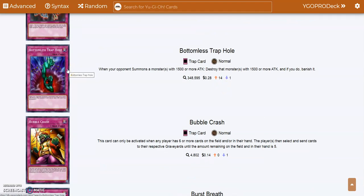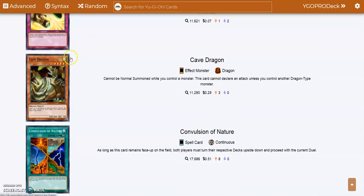Bottomless Trap Hole — it was a good card not that long ago, back when Volcanics were popular and Black Silver Reload first came out. But in today's Yu-Gi-Oh, stopping one monster with 1500 or more attack is not going to cut it. Trap cards are slow, and unless you have something like Infinite Impermanence, you can't activate this card on your opponent's turn. So it's basically useless if you're going second.